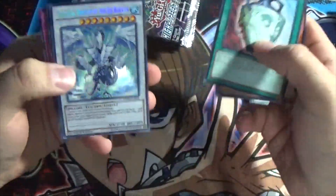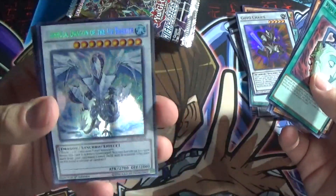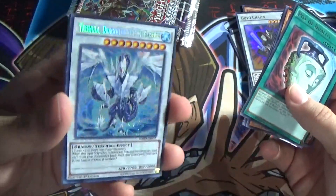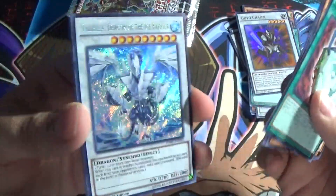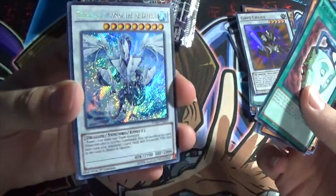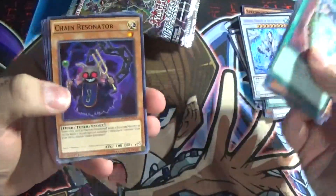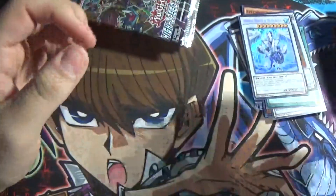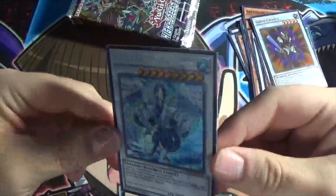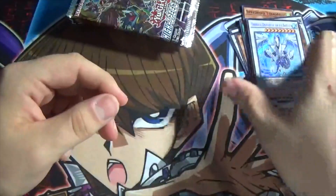Rare is Pot of Duality. There it is! Trishula, Dragon of the Ice Barrier! Absolutely brilliant! Hello again, old friend! Nice to see you! There we go — absolutely fantastic. Trishula! Chain Resonator, Compulse, Armoroid, and Psychic Overload. Hell yeah! It may not be DT, but pulling it is always a treat.